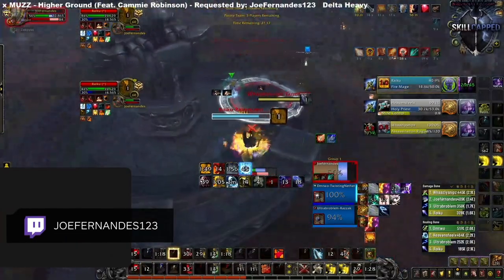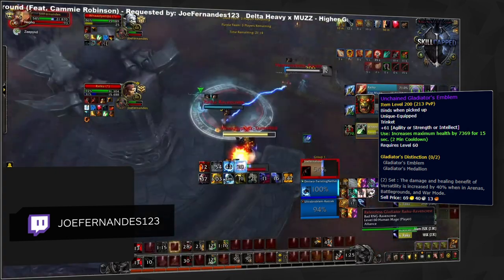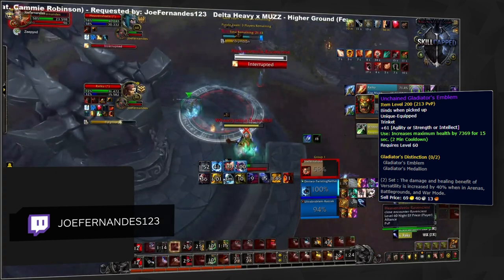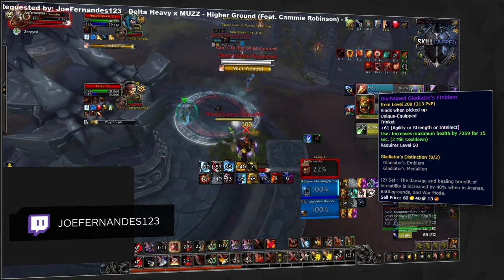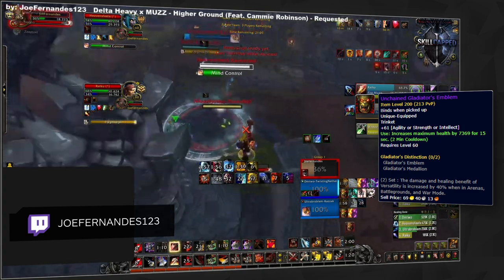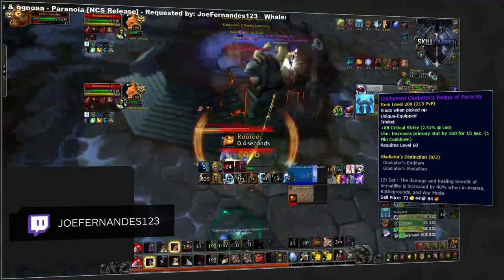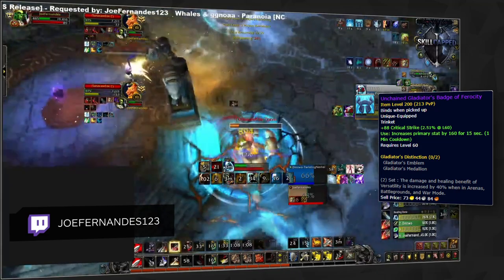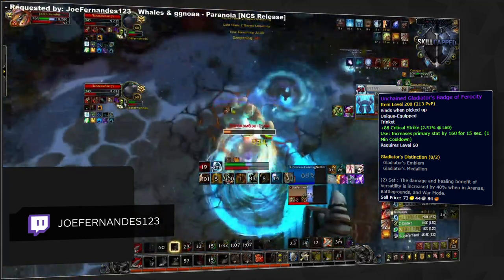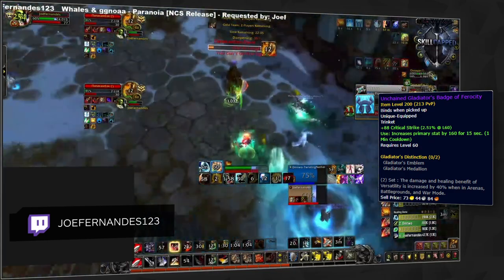Moving on to trinket choices — options have opened up now that the emblem trinket has been nerfed quite strongly. This trinket has changed from being a strong defensive cooldown into a trinket that can help survive, which will still be good into heavy burst compositions such as Rogue Mage if needing to survive big burst damage. That means damaging trinkets have become much more potent, with the badge trinket being the best one to use. It gives Critical Strike, being a favorable stat, as well as being able to use it during offensive cooldowns. Kyrian can benefit even more from it, being able to use the badge with every Spear of Bastion, increasing these offensive setups.